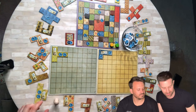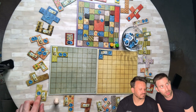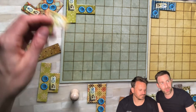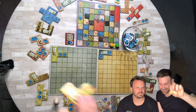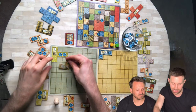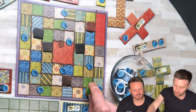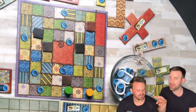Frank looks at his next options but can't afford patches costing seven or three buttons. He finds one that costs just one button and moves ahead three on the time track. He squeezes the piece onto his board and moves ahead three spaces. He doesn't pass any button income spaces, so he doesn't collect income, and it is now Brandon's turn.